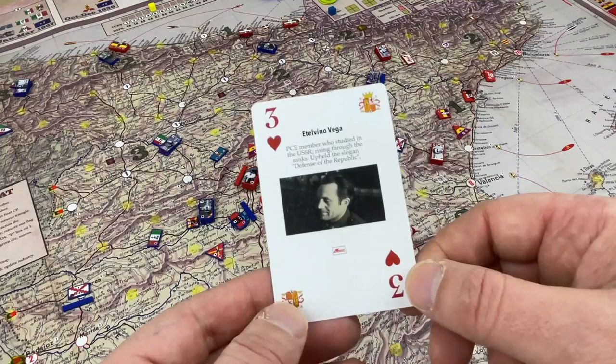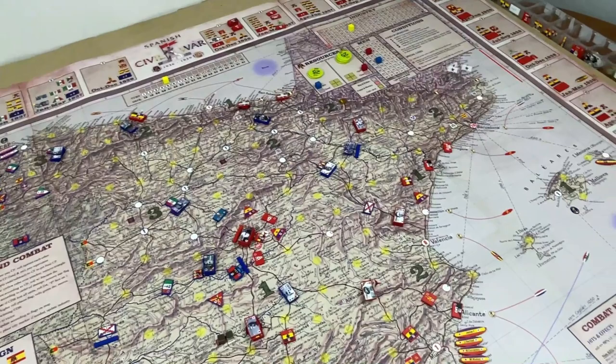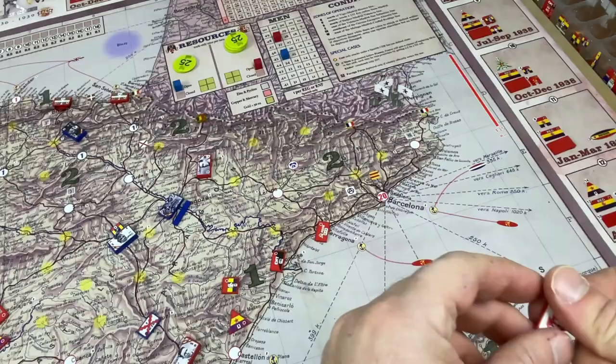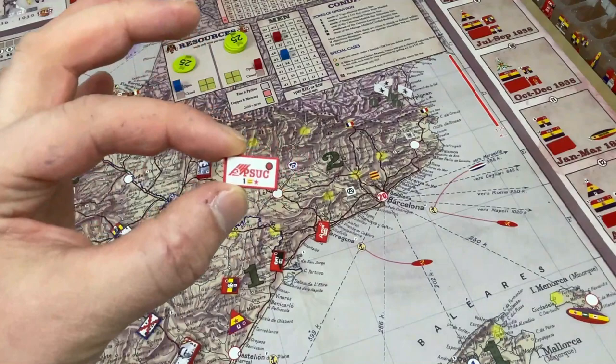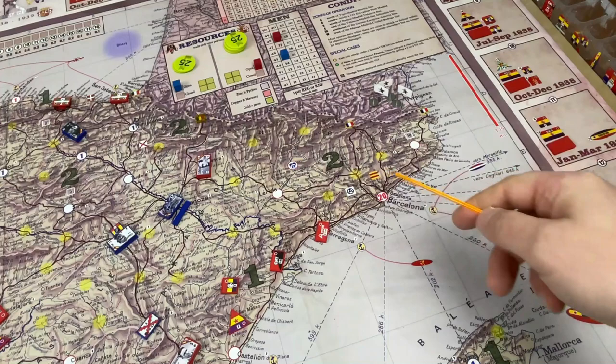Next we have Italvino Vega, another lesser-known officer. Again, you can reinstate him, promote him, or use his card to deploy a socialist militia. He can be on the board or on the roster — you get the PSUC socialist militia, which has that Catalonia symbol, so you have to put him around that area.